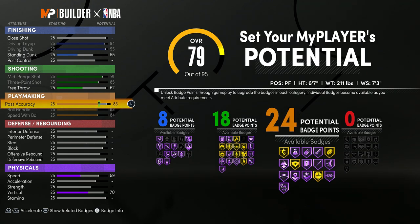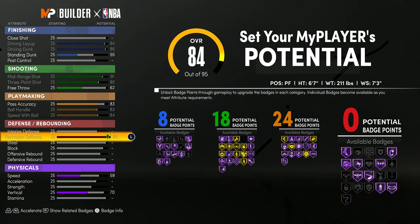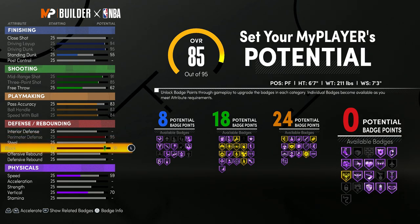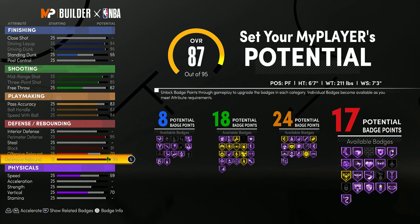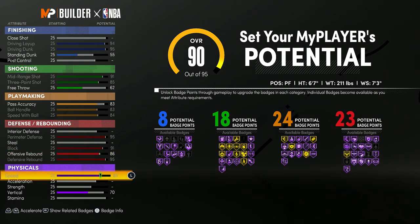For the defense, like I said before, you don't want to touch your interior defense — it's not that important. You want to max your perimeter defense. Personally I don't like touching steal because I just don't go for steals. Then you want to max your block. For the rebounding, max your defensive rebound, and for your offensive rebound put it to max and then lower it one — you can still stay with 23 defensive badges and that'll put more into your physicals.